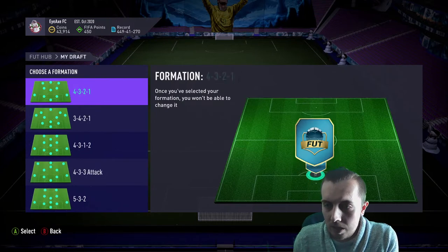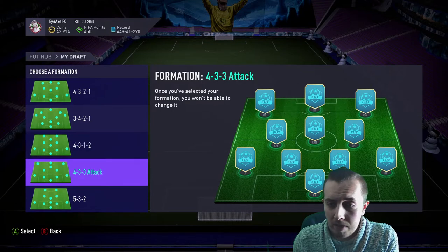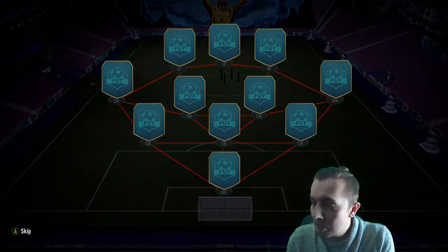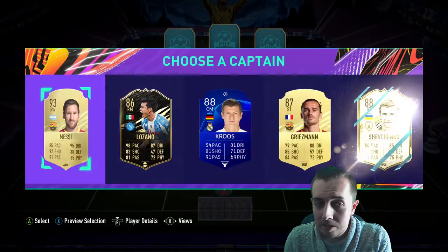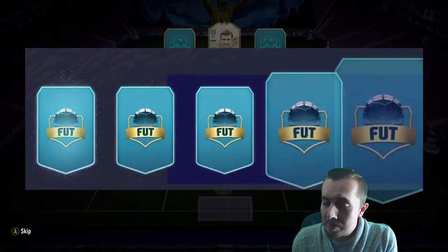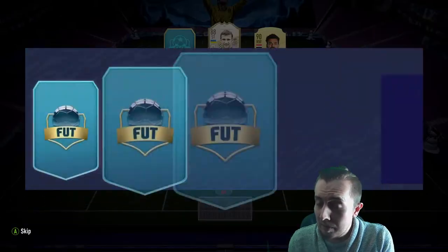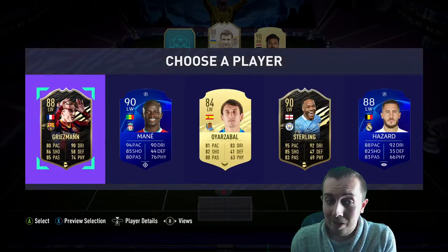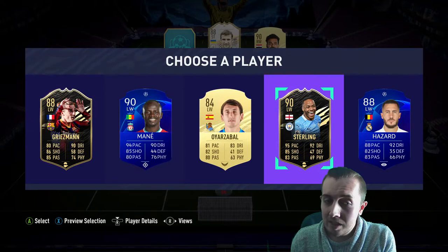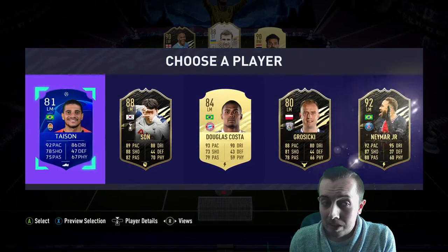Second draft - one day we'll get a draft token and it'll be bliss. We're going to choose a formation with right mids and all that - there's a right mid Sancho and all that. Get a bit of luck we might be able to get one of those. We start off with an icon - Shevchenko. Probably the best. Seaman, Messi does have a special card as well. We'll take Salah. Can we get Marnie? We do get Marnie. I'm going to take Sterling - same rating and Marnie has a better card.